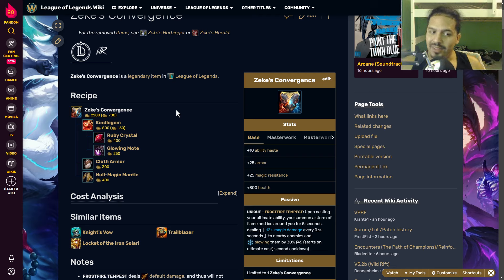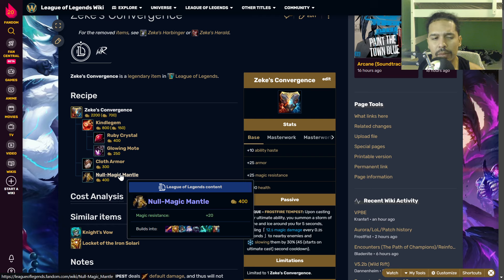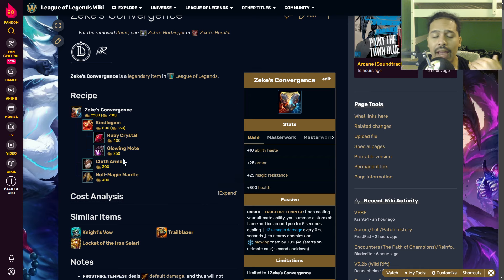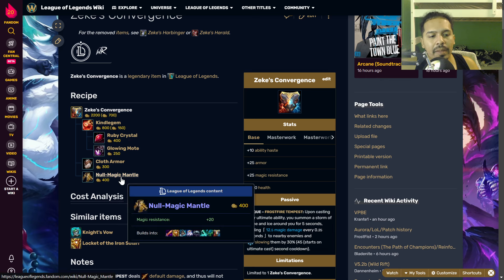To build Zeke's Convergence you need: Kindle Gem, Cloth Armor, and Null-Magic Mantle. When you have these three items in inventory you have 200 HP, 10 ability haste, 15 armor, and 20 magic resistance. Note that the Null-Magic Mantle recently got nerfed. With these components you need 700 gold to complete Zeke's — used to be 650, but since they changed the Null-Magic Mantle it's now 700.